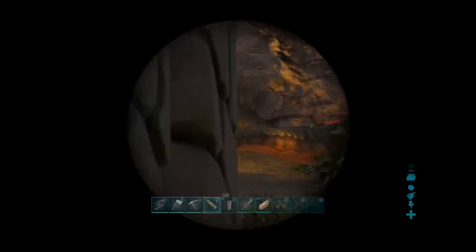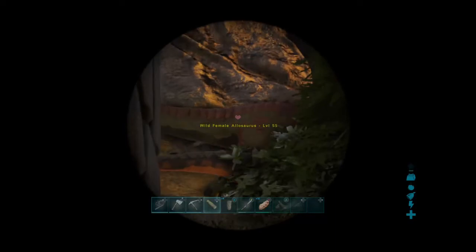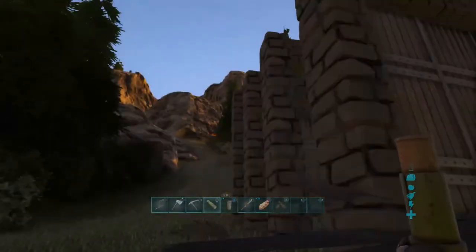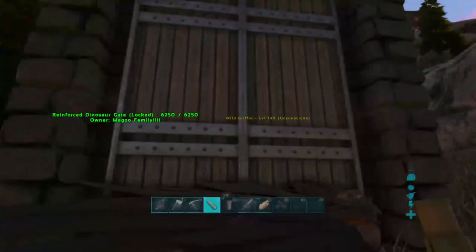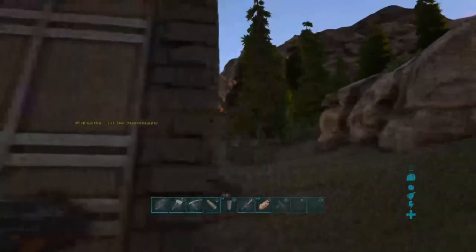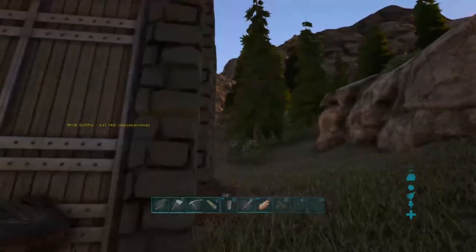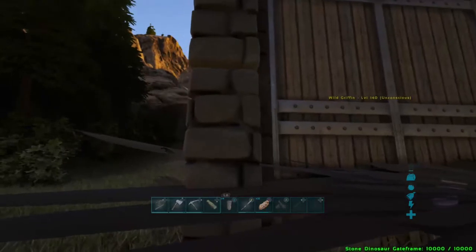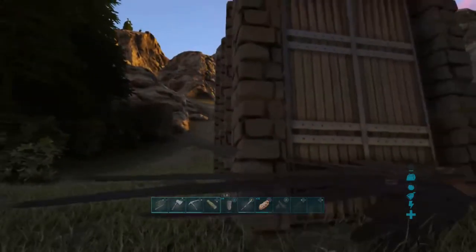Oh my god, they're all level 55s. I think there's only two though. I killed the one that came down after me. They're right there — they're slowly moving down the hill. I'm hiding behind the gate so I don't get aggro.